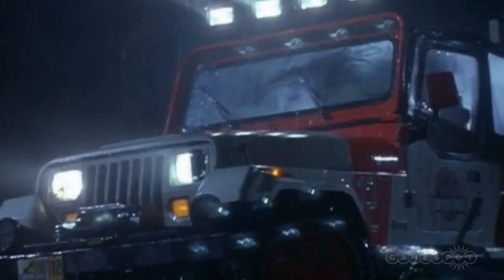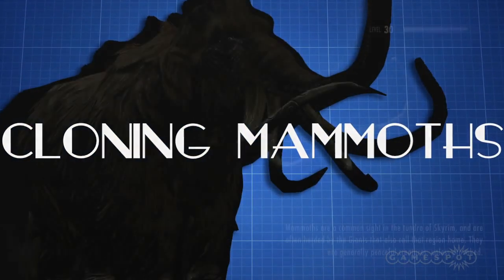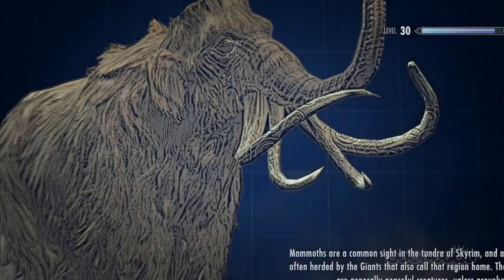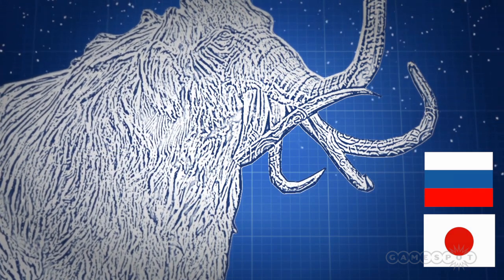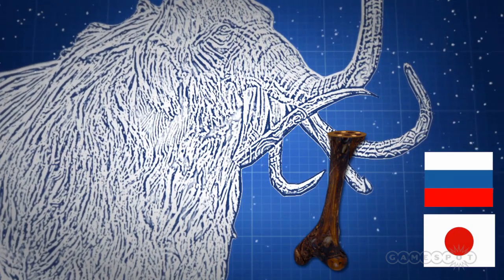Well, if science fiction has taught me anything, it's that we should be able to clone whatever we want at the drop of a hat, with no negative consequences. So what does science fact have to say? Well, to clone a mammoth we first need some intact tissue. Late last year, scientists from Russia and Japan announced that they had found some remarkably well-preserved marrow in a frozen mammoth thigh bone, which they intend to use to clone a mammoth in, they say, as little as five years. So how will they do it?